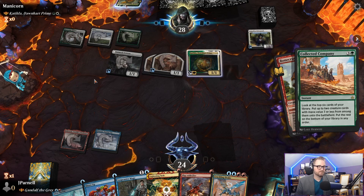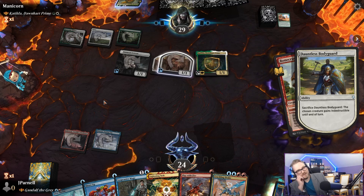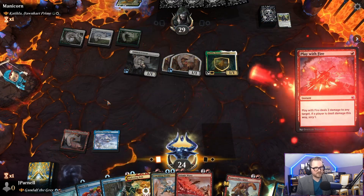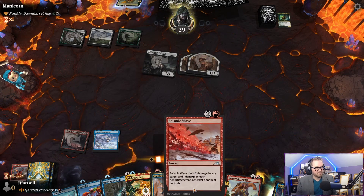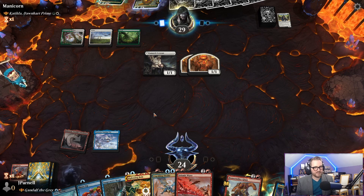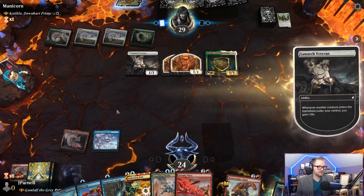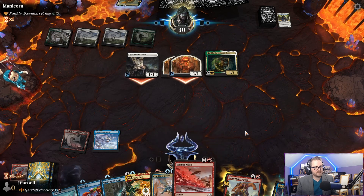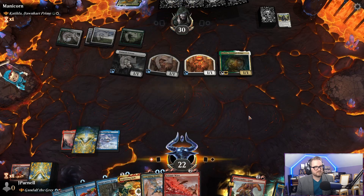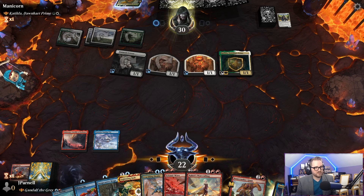Collected Company. Stomp — that makes more sense. Dauntless Bodyguard — for real? That's impressive. Seismic Wave — that's going to be a good one. Play with fire. Seismic Wave — two damage to any target and one to each non-artifact creature. That can clean them out. Katilda's going to return. She's back, baby. Please let me get a land. We're going to Lightning Bolt Katilda in their upkeep. I know they have some sort of hexproof nonsense. I'm just going to make them use their mana now rather than free on their turn.